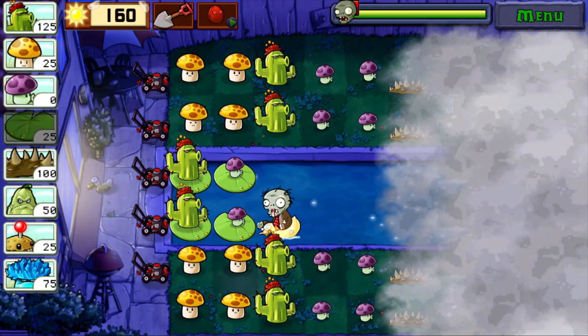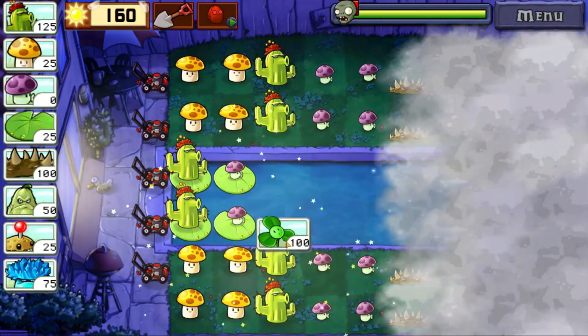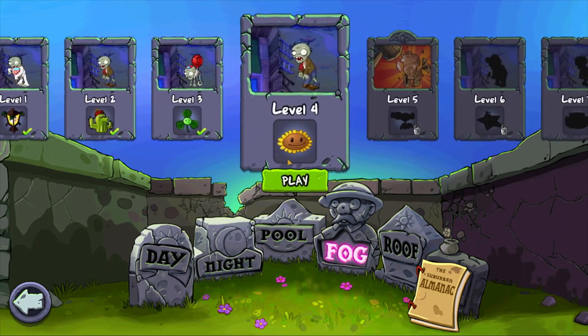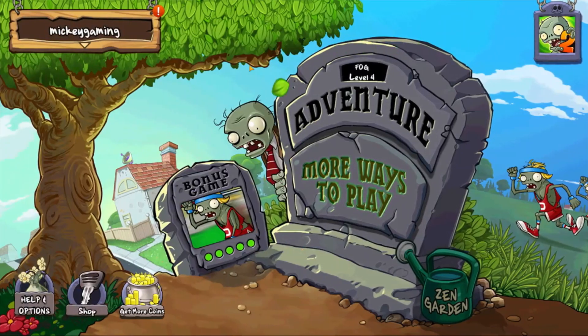He's dead — all right, almost. Yeah! Let's see what new cards we've got. The blower: blows away all balloon zombies and fogs. Interesting card. That will be it for today's video. If you like my content, please subscribe and click the notification button. See you on the next one — thank you!